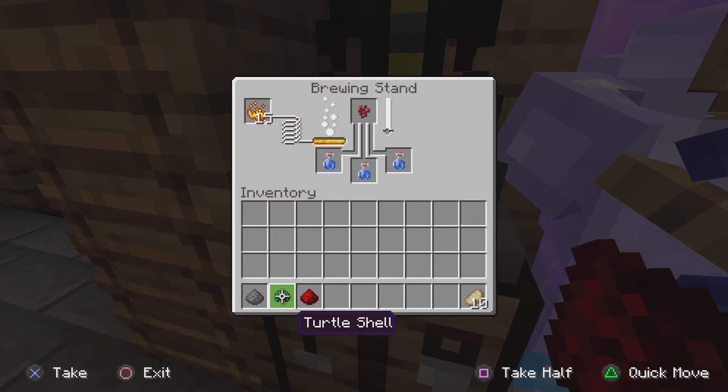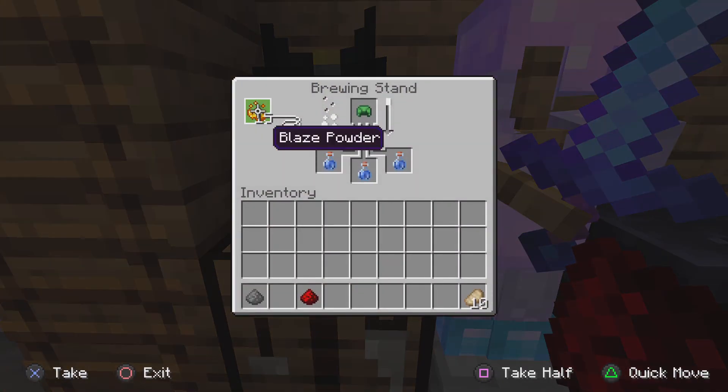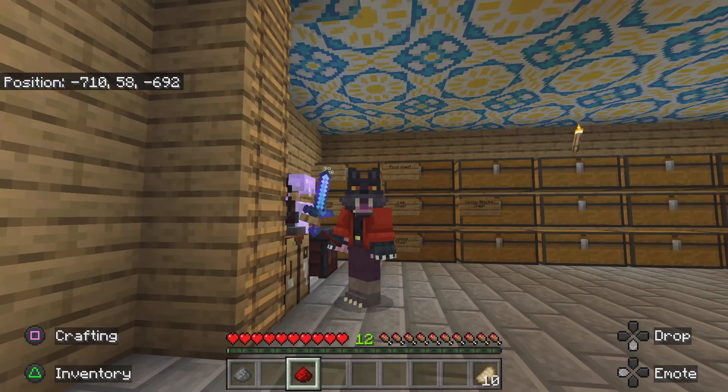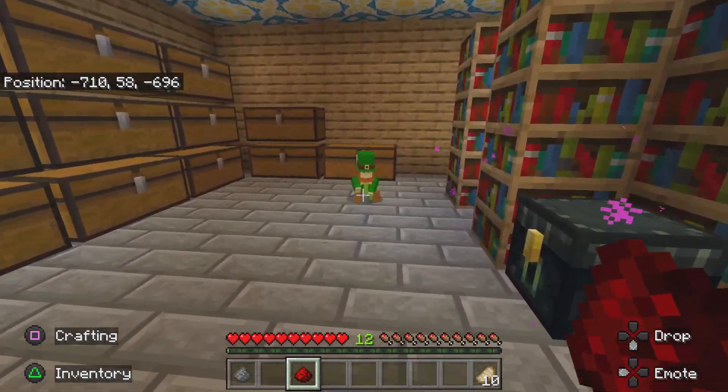So once that's done, I can put the blaze rod in, then redstone, and then splash. Yep, there we go, it's working now. So I think that makes awkward potions. Now I need to put in the redstone after when I'm done with this.